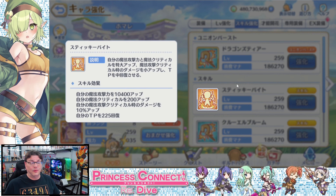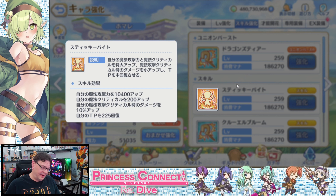Skill number one: Sticky Bite. Sticky Bite increases her own magic attack power, her own magic crit chance, her own critical damage, and also charges her technique point gauge by a pretty good chunk — 225. For a single-target buff, this thing is ridiculous. It's really good.